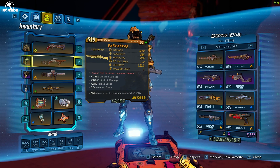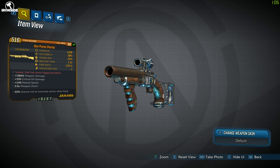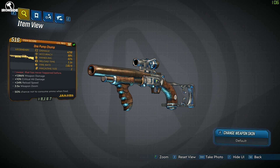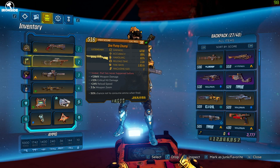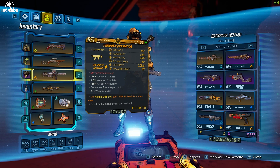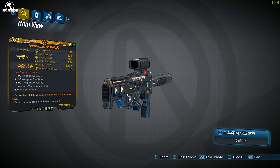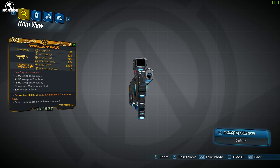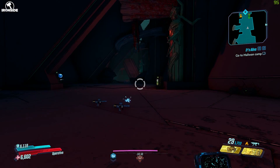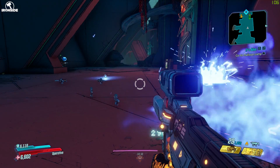With the One Pump Chump you can pretty much one-shot most enemies in the game. The damage is nuts — it does 4,230 damage and has a chance to fire a second bullet. It also has a 50% chance to not consume a bullet, so you can fire it over and over without reloading. Next up is a hidden gem not many people are talking about — the Fire Sale Long Musket. I didn't think it was powerful at first, but holy jesus it is strong. It's basically a flamethrower you throw down that creates portable flamethrowers.